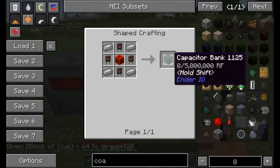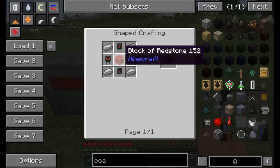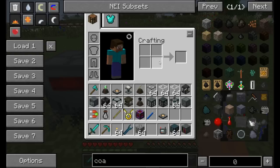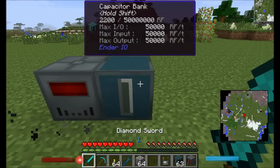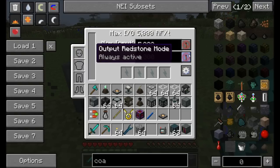Next we can place down the Capacitor Bank, made with electrical steel, double-layer capacitors, and blocks of redstone — not terribly cheap but not terribly expensive. This block acts as a battery. It currently has a max input and output of about 5,000 RF per tick, and it can store a total of five million RF.